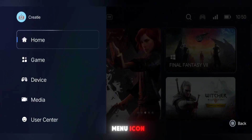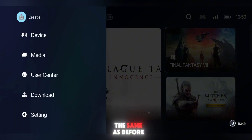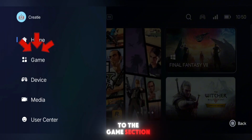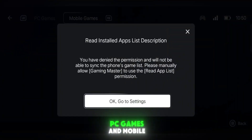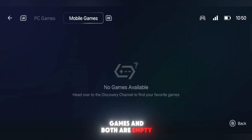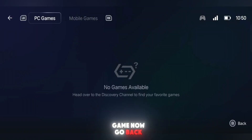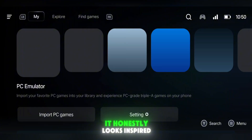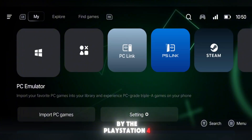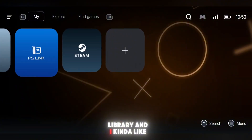Now let's click on the menu icon. This part looks exactly the same as before, but when you go to the game section, you'll notice something new. Earlier we used to add games from this section, but now it only shows added PC games and mobile games, and both are empty by default — so you can't add games from here anymore. To add a PC game now, go back to the homepage and tap on the My button. The UI here is pretty slick — it honestly looks inspired by the PlayStation 4 or PS5 game library, and I kind of like that vibe.